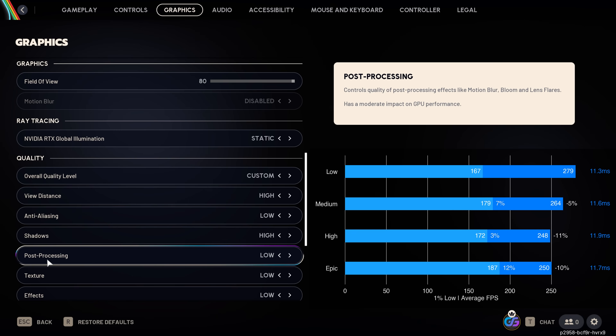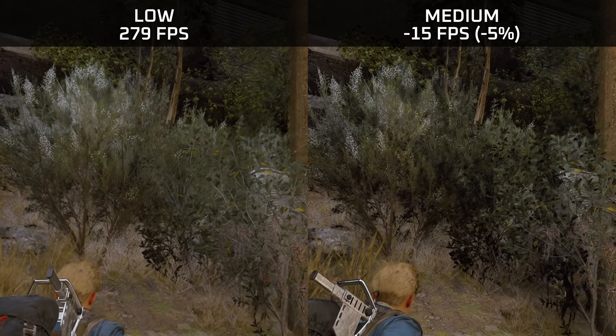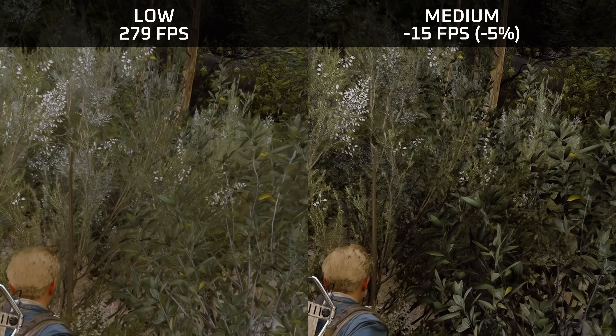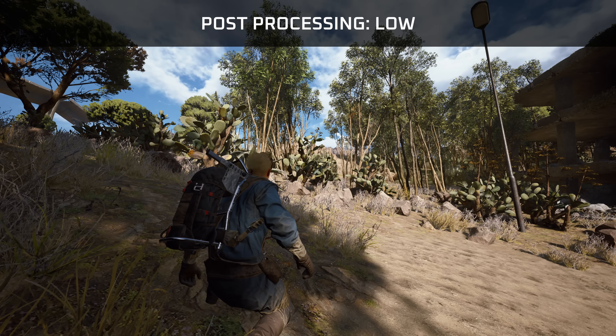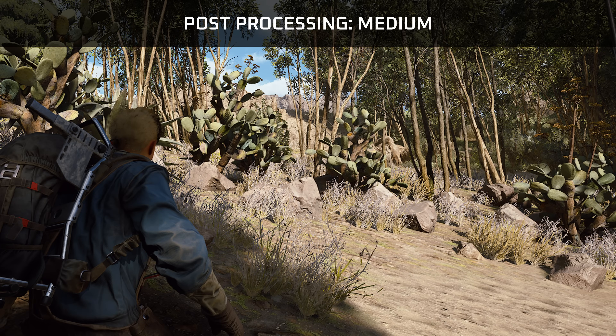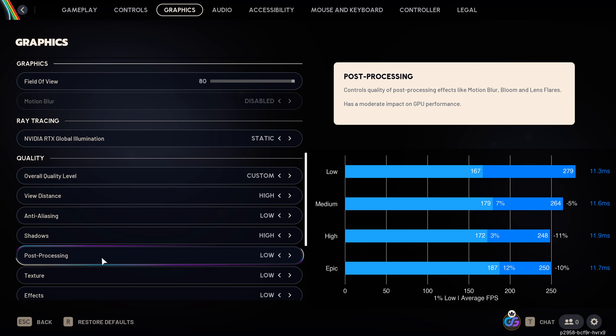Post processing comes with a significant reduction in performance and its primary effect is to introduce ambient occlusion into the game. Unfortunately, the ambient occlusion implementation is rather poor and leads to sizzling or flickering inside bushes regardless of the upscaler used. It also introduces shadows around rocks and around the player. Since this makes the game look super unstable, I would definitely recommend leaving post processing on low.